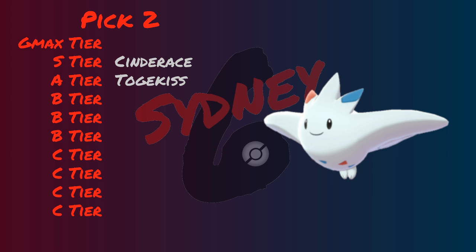I have a lot of funny stories with Togekiss — it's going to be super fun to use. It has two great abilities: Serene Grace, which doubles the secondary effect chance of moves. One move Togekiss gets is Air Slash, which normally has a 30% chance of flinching — with Serene Grace it becomes 60%. The other good ability is Super Luck. If you combine Super Luck with the item Scope Lens, Togekiss now has a 50% chance of landing a critical hit. With these two Pokemon, I was super excited — I think I got two really strong Pokemon.